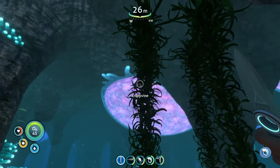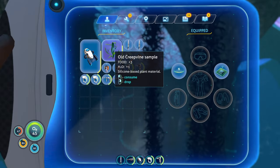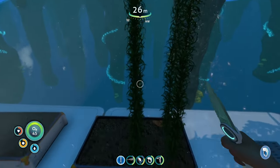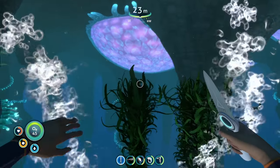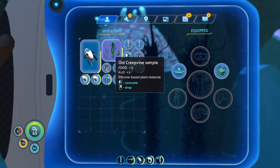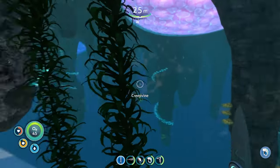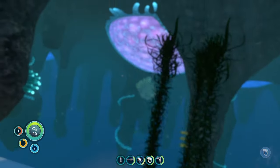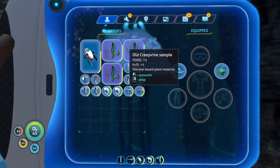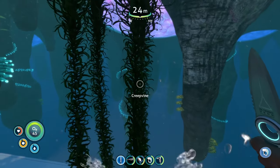Creepvine samples aren't bad overall — the reason the food and water stats are so low is because they're primarily used to craft silicone rubber. Some plants are mainly used to craft items, hence why their stats are so low. So creepvine samples are the worst plant for eating, and with that we move on to the next plant.